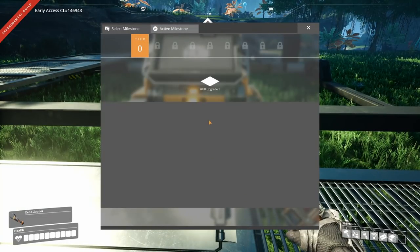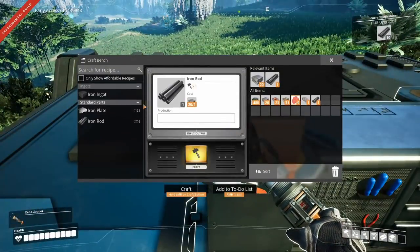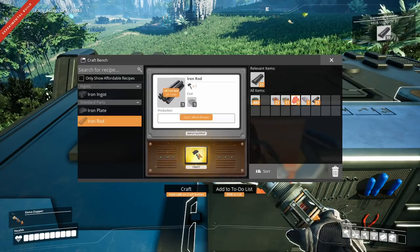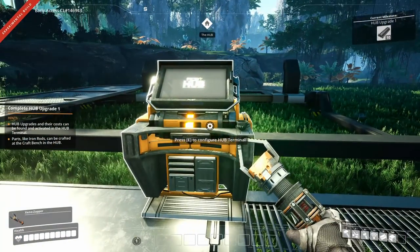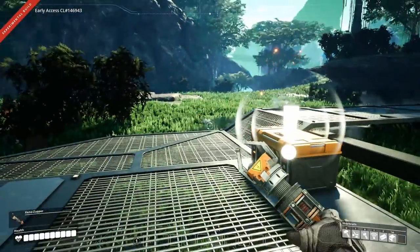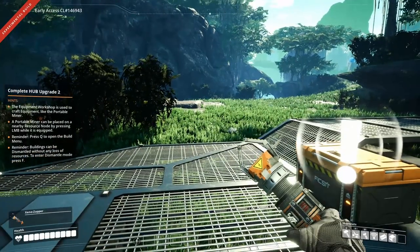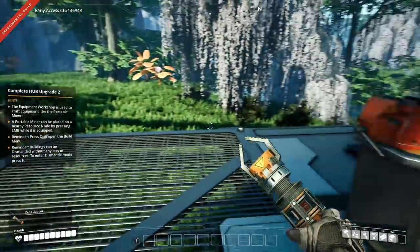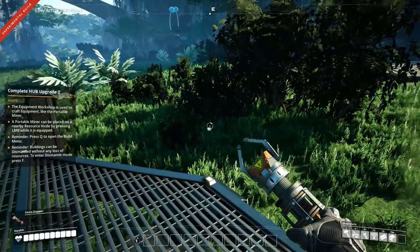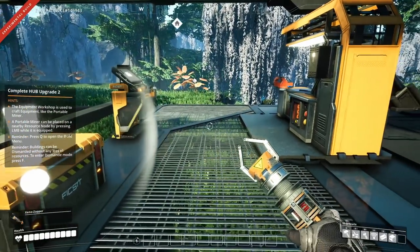Let's see the first tier upgrade — it's going to give us a few things. In the beginning it's just a matter of getting those knocked out as fast as possible so we can continue. We got upgrades — now we have the equipment workshop. We're going to go a bit forward so we have a few more things and can focus on the next challenge, which is getting the power and how to balance the first bit of power, because the first power is very constrained.